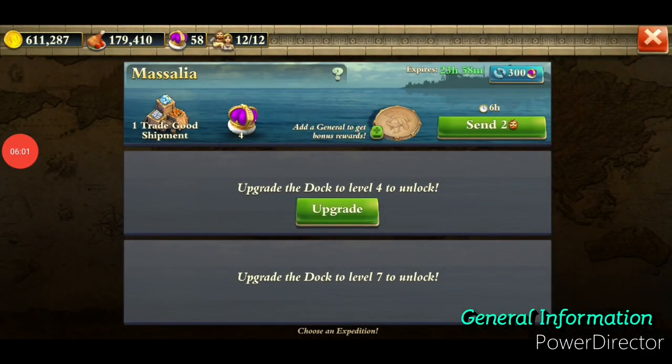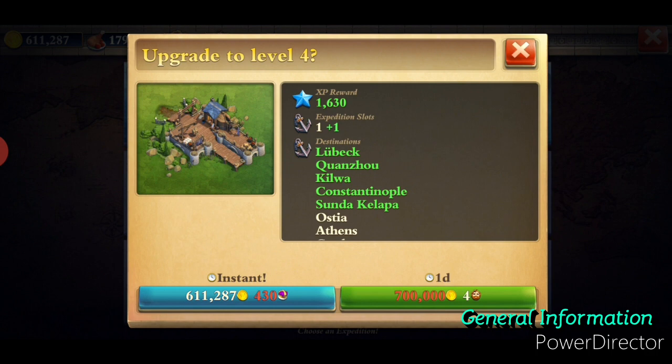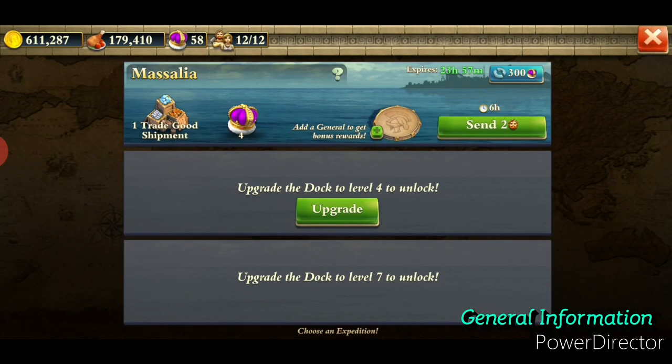One very important reward I should mention is troop tactics. At level one dock, only one expedition is possible. When you increase it to level four shipyard — equivalent to Medieval stage — you unlock the second expedition slot. Getting to level seven shipyard, equivalent to Industrial Age, you unlock the last slot, giving you all three expeditions available at all times.